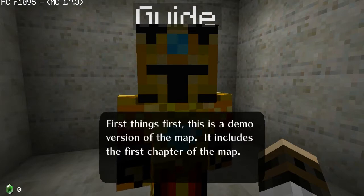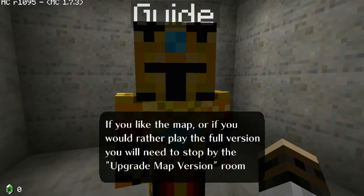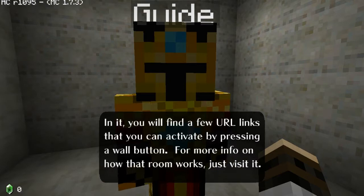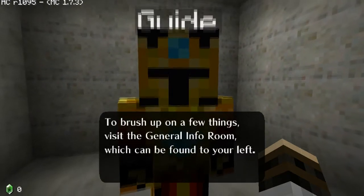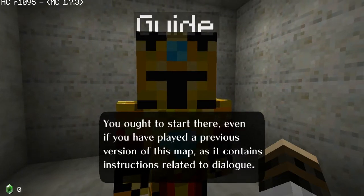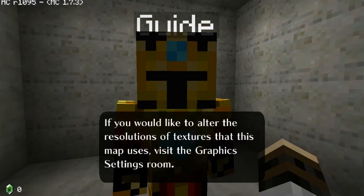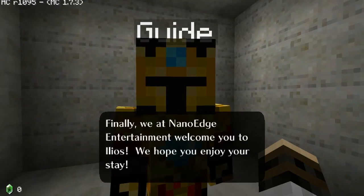First things first, this is a demo version of the map. It includes the first chapter. If you like the map or would rather play the full version, you'll need to stop by the Upgrade Map Version room — in it you'll find URL links you can activate by pressing the wall button. For more info, just visit it. To brush up, visit the General Info room to your left. You ought to start there, as it contains instructions related to the dialogue. Visit the Graphic Settings room to alter texture resolutions. To begin the journey, enter the Chapter 1 Warp.